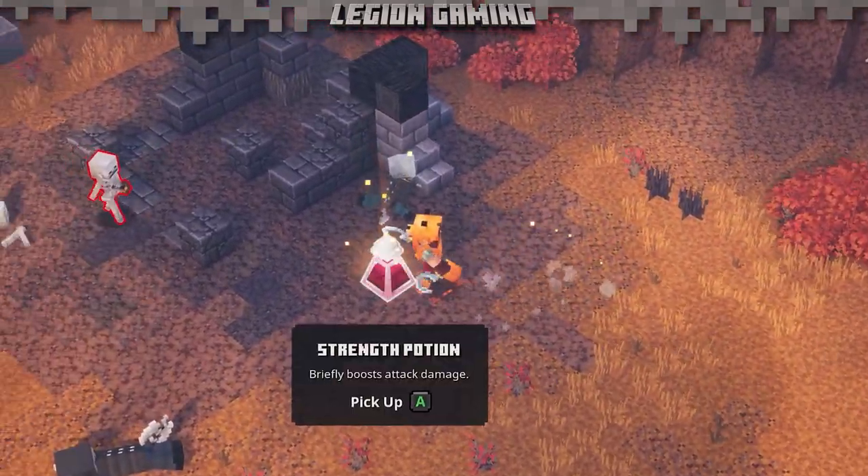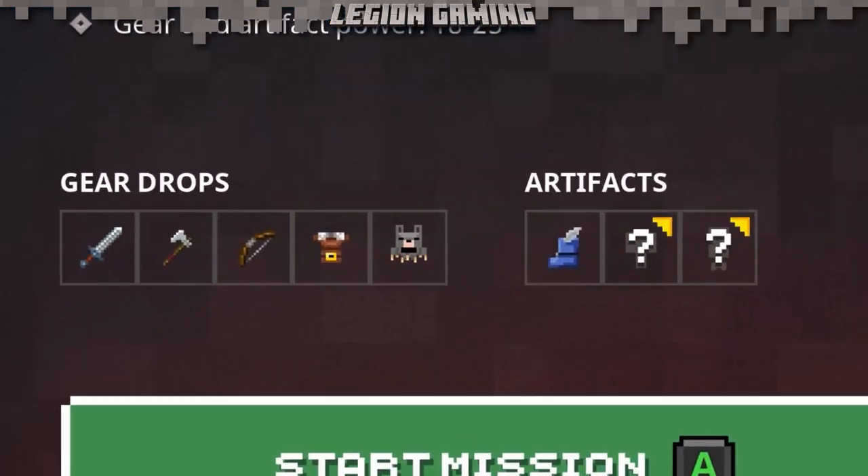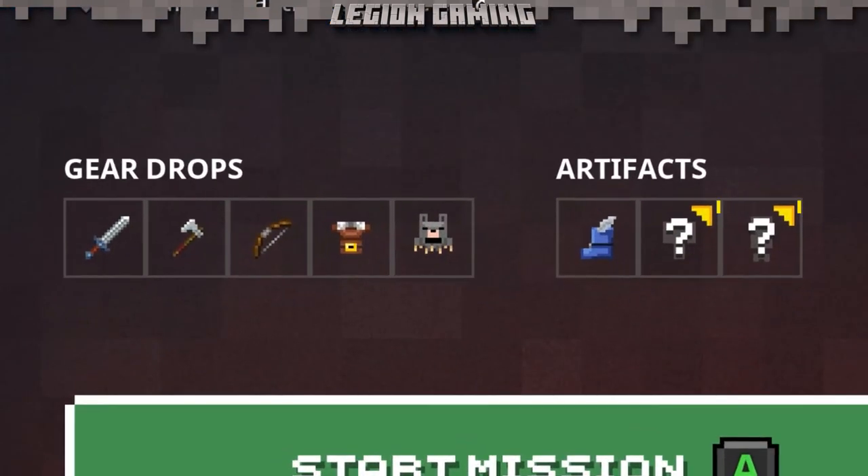If you're not sure what gear you have unlocked and what you don't, head to the world map, hover over a biome, and check the bottom left corner of the info panel. Any slots with a question mark means they haven't been unlocked, and you'll need to keep searching for the missing pieces.